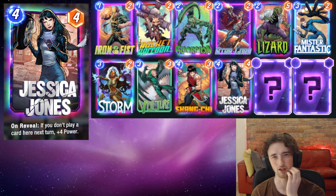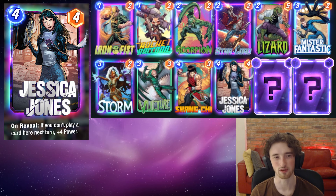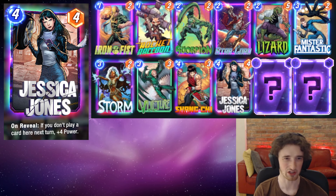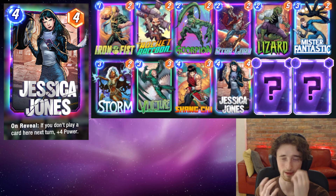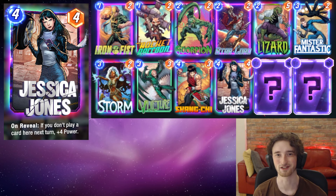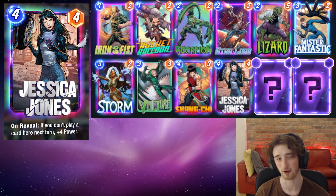Next we have Jessica Jones — a really classic, strong early pool card, just eight points in the location. We're going to play that in conjunction with Storm. We play Storm on turn three, then follow that up with Jessica Jones for a very difficult amount of points for the opponent to overcome, and from there we secure that location and can do whatever we want in the other two locations. Jessica Jones is very important as a four-energy-cost card.